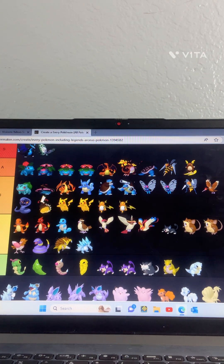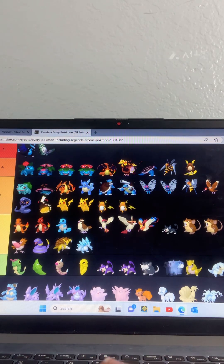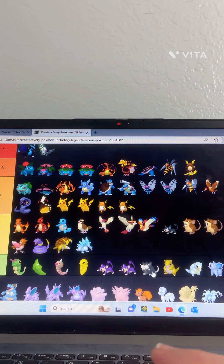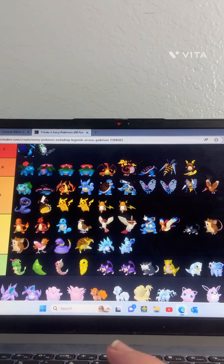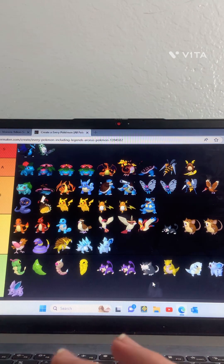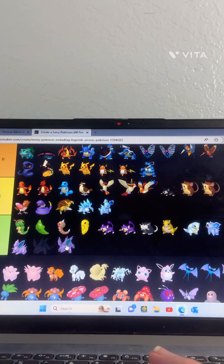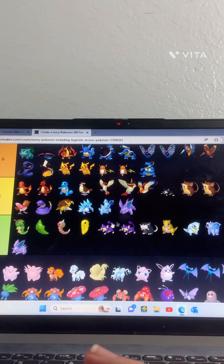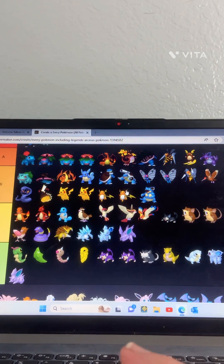Nidoran — I don't really like this one too much, I'll put him at D. The other Nidoran — also D tier, not that good. Another Nidoran — C tier. And then the last Nidoran — I personally like this one a lot, so I'm gonna put him in A.